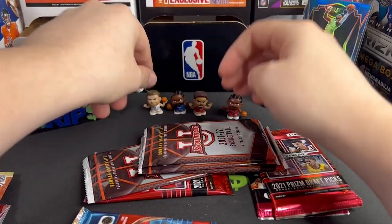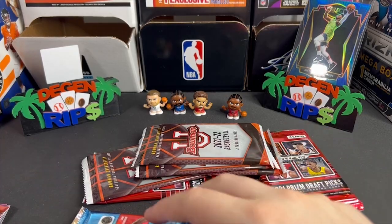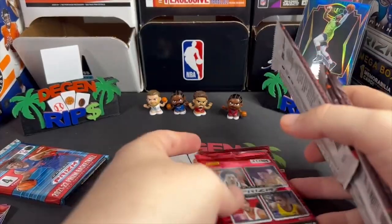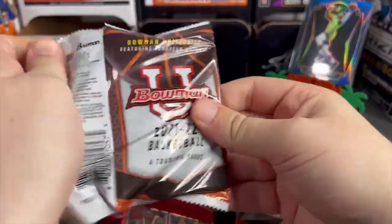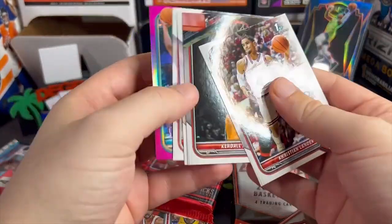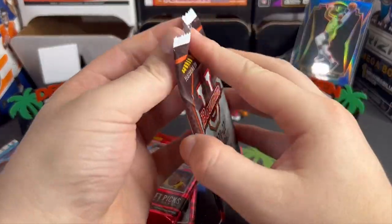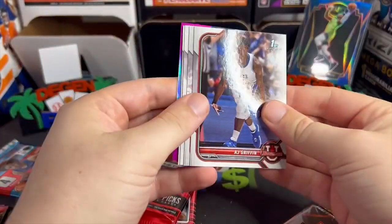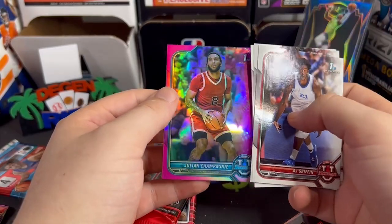Look at that — I got a nice little Teeny Mates collection going now. How you like me now? All right, I don't even know what to save until last — I guess the Prism. Maybe I get lucky and get an auto out of one of these. Boom — basketballs. This card is so curved. Brown, Jordan Riley, AJ Griffin, Jordan Riley, Tyrese Martin, Julian Champagne.